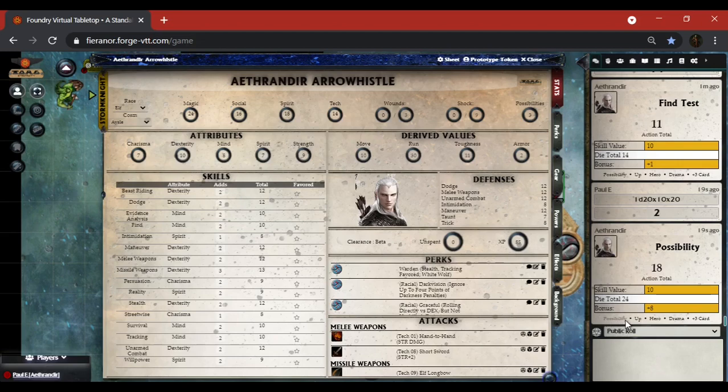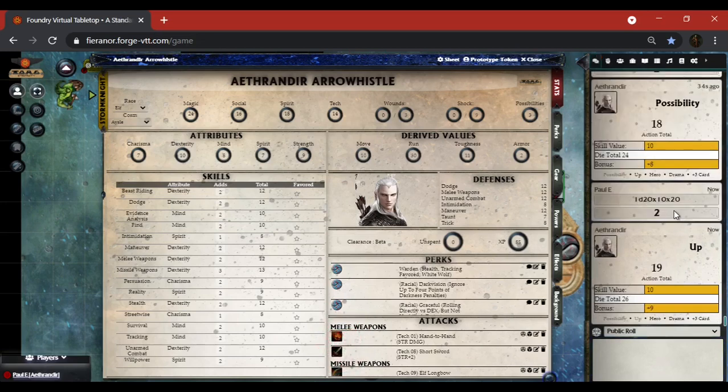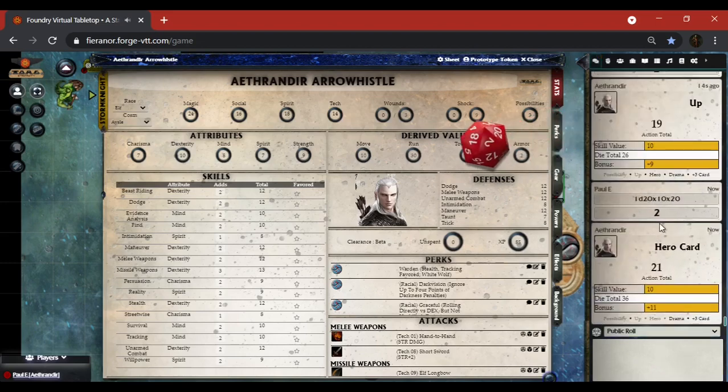The possibility has been rolled and we can't roll it a second time — you can only spend one possibility. Say we've got an up for the round on the action card: the up does not work the same as the possibility, so two plus 24 gives me 26 — a bonus of plus nine for a total of 19. Then I'll throw my hero card at it: a hero card and drama card act as a possibility, so it's a minimum bonus of 10. 26 plus 10 gives me 36.